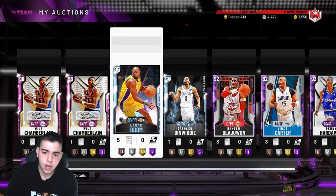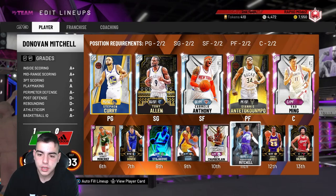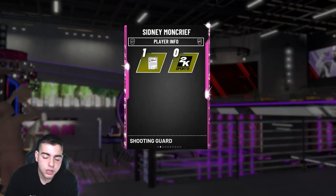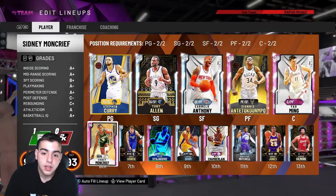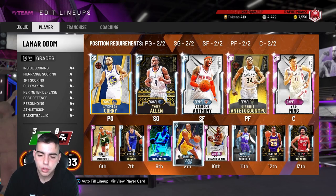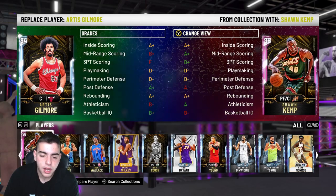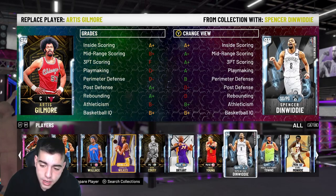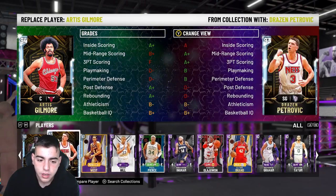So yesterday I bought Spencer Dinwiddie twice, Karl-Anthony Towns for around 35K, Sidney Moncrief for 25K — one of the best guards in the game, great defense, Hall of Fame Clamps. I also bought Lamar Odom, Kobe for 90K — he's around 100K now — and another Spencer Dinwiddie. I spent around 400K on the market yesterday, and it was worth every penny.